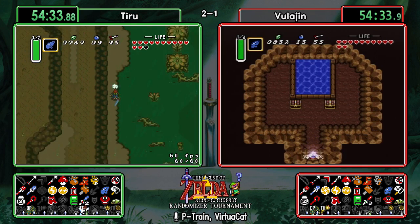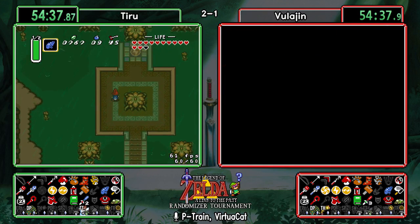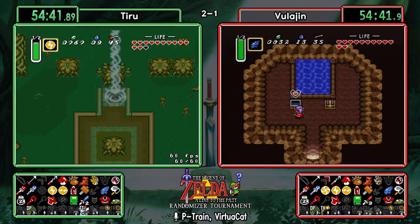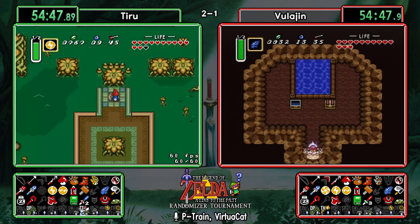It'll be interesting to see if Tiru dips into Mire. Heading into Tower of Hera — having the tempered sword will be interesting, but without a bow it's going to be a challenging Vitreous fight.